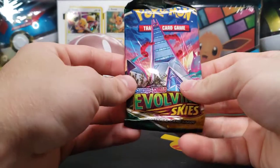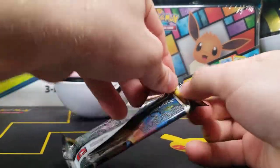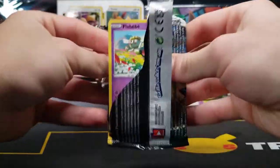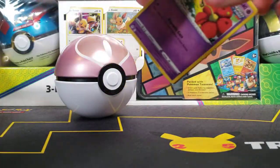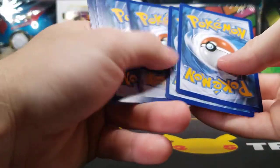You can get an alternate foil galaxy pattern of that Landorus from a Lister. Now onto Evolving Skies. So far we are missing out on any good pulls — just a holo.